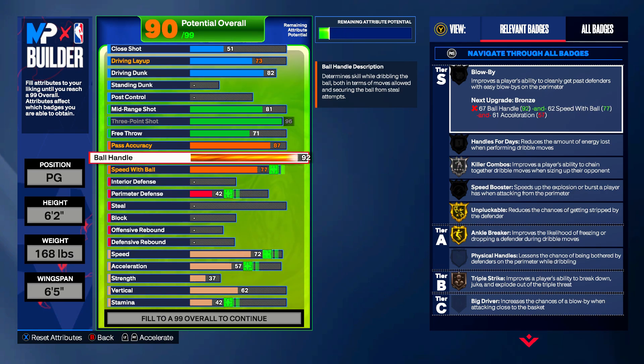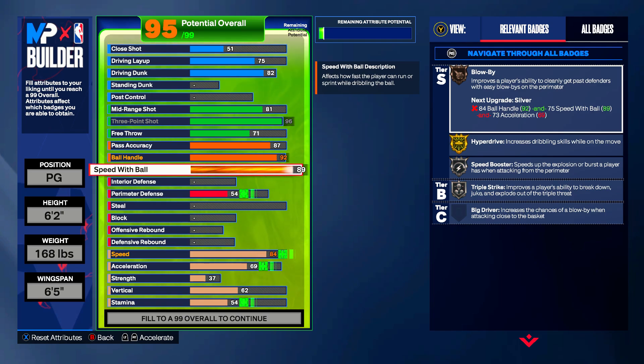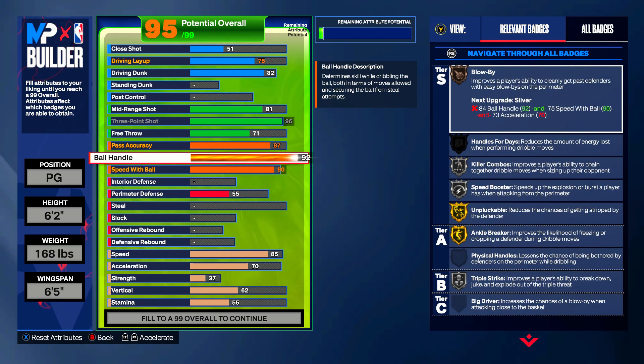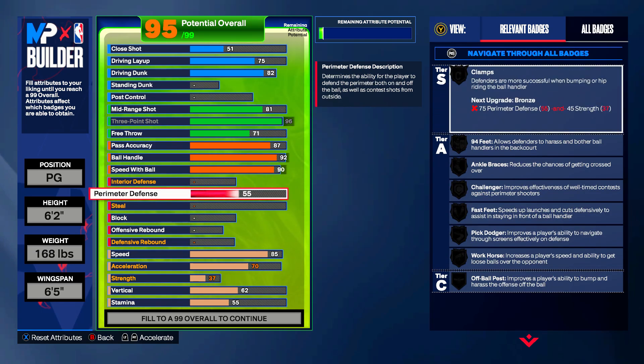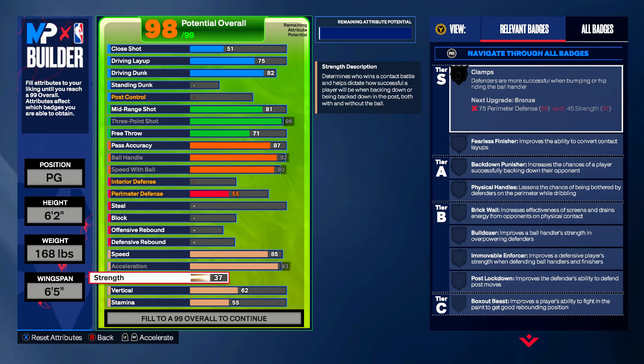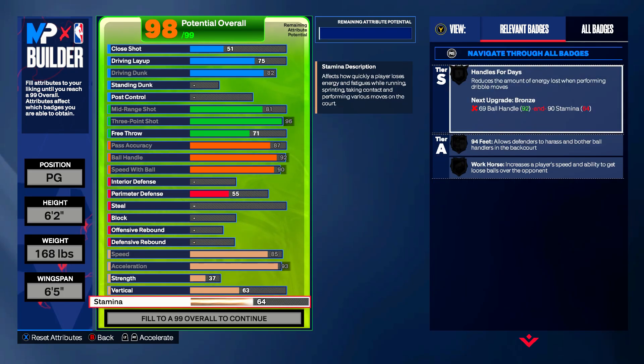Moving into your ball handle, I personally go 92 because I really don't find a big difference between size-up packages like Darius Garland, Derrick Rose, or Trey Young versus Steve Francis — which is the only thing you unlock by going to 95. You could go 93 for killer combos and hall of fame ankle breakers, but I'm going to go just 92 ball handle. Then go ahead and put speed with ball to a 90. With defense — like I said before — you're not going to get any defense on this build whatsoever. But your acceleration is going to be elite at 93, with strength staying at 37, vertical at 63, and stamina going up to 96.